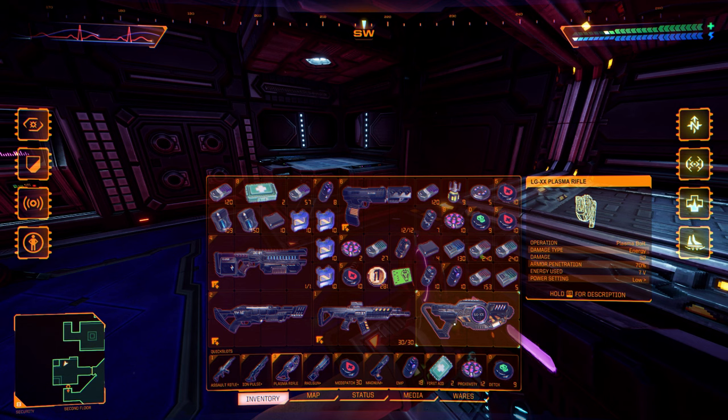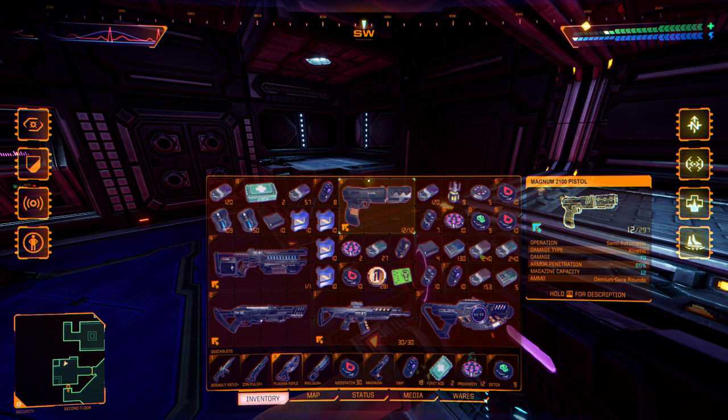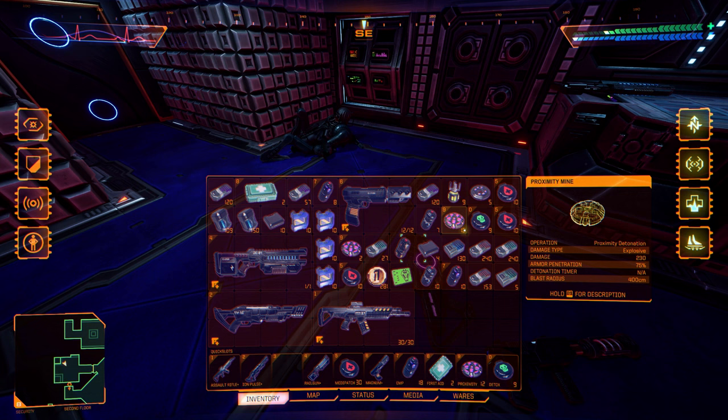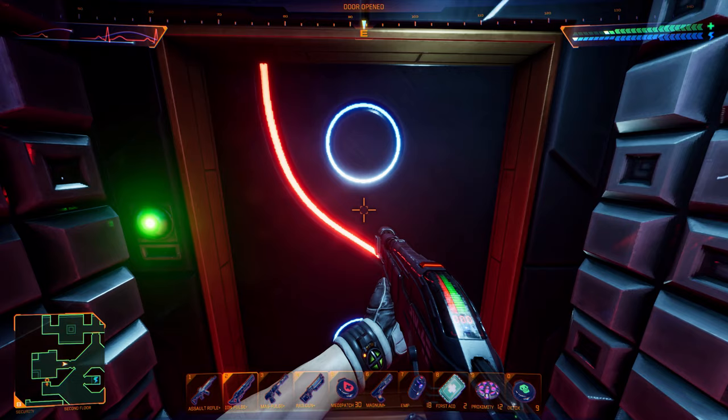A little less damage. I don't have space for all this. This is 70 damage. I might have to get rid of the magnum pistol. But I do have a lot of ammunition for the magnetic pulse, and I only have five more plasma cores. I think I'll keep it like this for now.